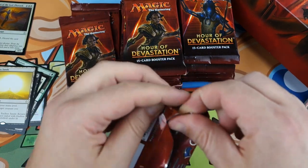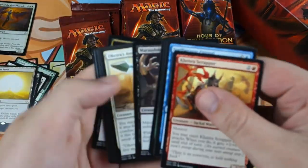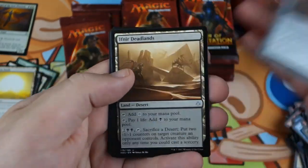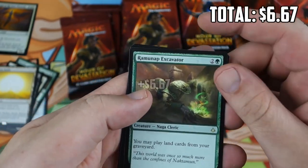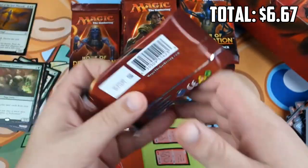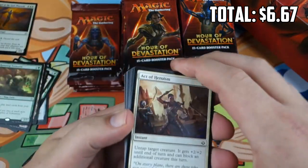Hopefully our luck will turn around. At least some good mythics — we could settle for that. Strategic Planning is a sweet common reprint. Sunset Pyramid, Vile Manifestation, Ramunap Excavator — that's actually one of the best rares in the entire set. Super sweet rare. I'm excited to play that card, especially in Modern. I think it's the highest value rare in the set.